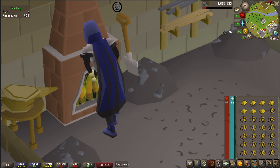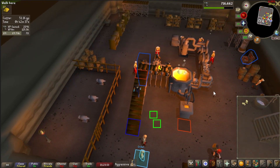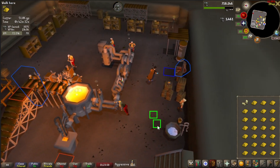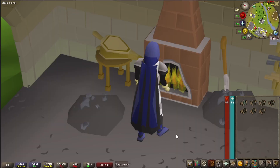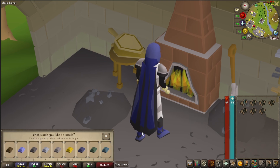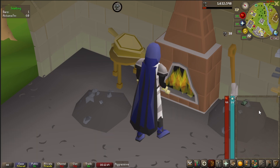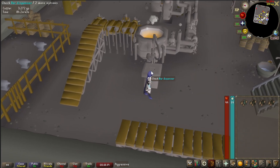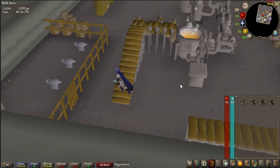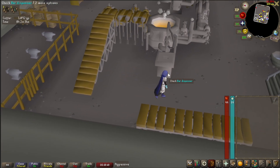The first advantage is that it smelts your entire inventory at once — no more slowly making bars while you watch Netflix, the entire inventory is done in seconds. The second benefit is that it requires half the usual amount of coal compared to a regular furnace. For example, making an adamant bar normally requires one Addy Ore and six coal, but at the Blast Furnace it only requires one Addy Ore and three coal. Over time, that really adds up.